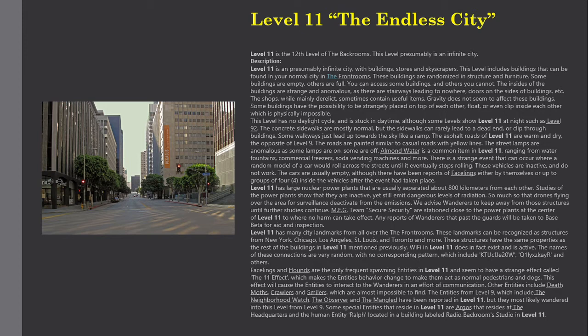Level 11 has many city landmarks from all over the front rooms. These landmarks can be recognized as structures from New York, Chicago, Los Angeles, St. Louis, Toronto, and more. These structures have the same anomalous properties as the rest of the buildings in Level 11 mentioned previously.